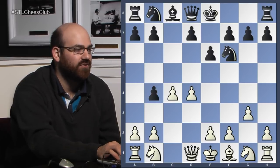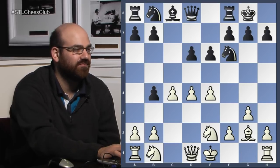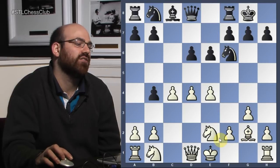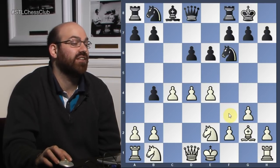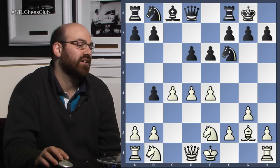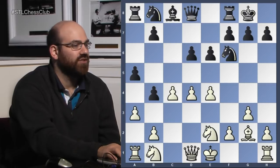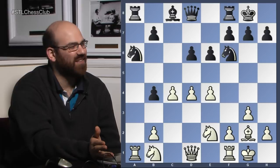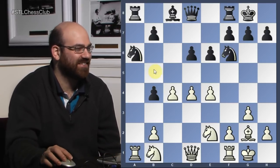So Bg2, e4, Ne2. This is one of the options of playing g3/Bg2 early — it allows your knight to go to e2 sometimes, rather than if you play a Nf3 move order. Of course there are drawbacks; you're committed to a king's fianchetto setup. But this is a setup which sometimes occurs. So what exactly is black doing? Look at these pawns, look at this knight — you're pinned. Is he just crazy, or was there an idea?